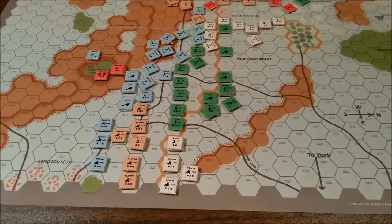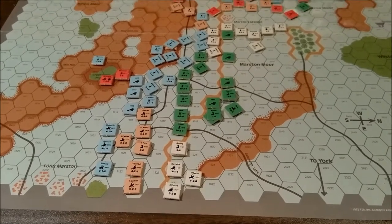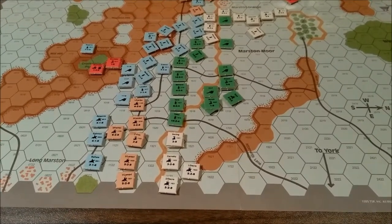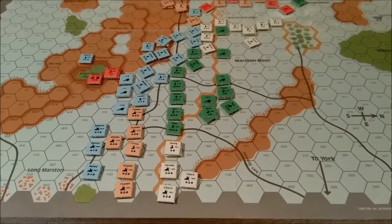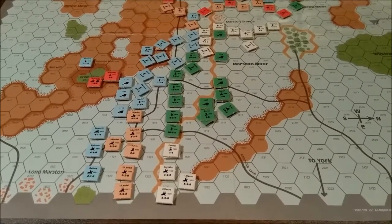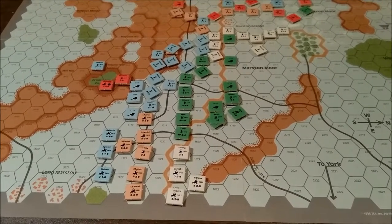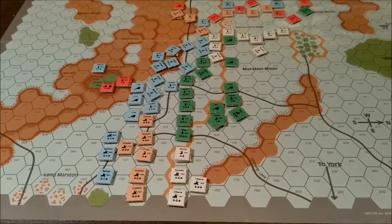On the far left of the Royalist position, Goring has still failed to make any progress. His forces have now pulled back behind the ditch again. Historically, his forces were able to cross the ditch and throw Fairfax's horse back towards Long Marston and around by the plump. But in this game, they don't seem to have the strength to do so.